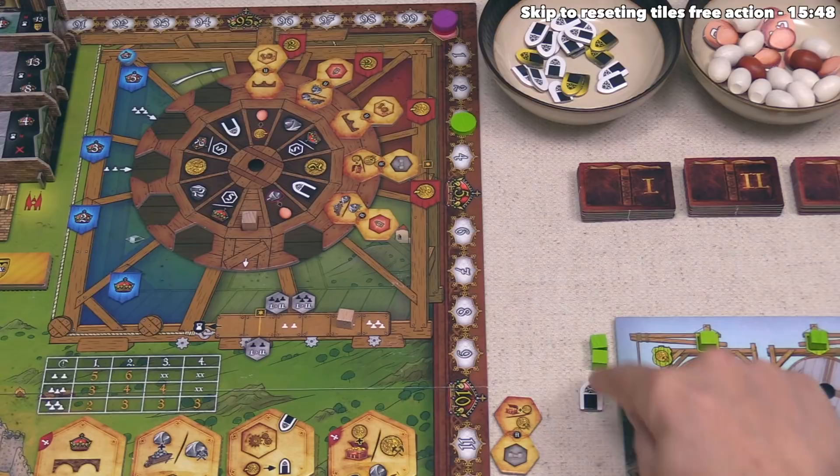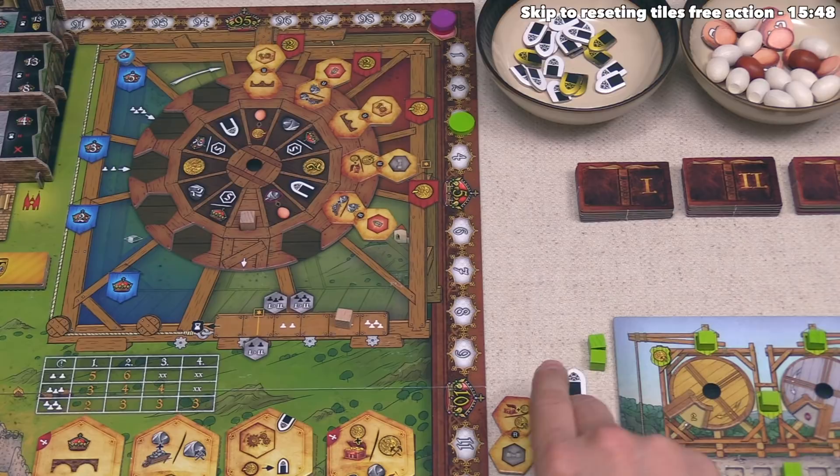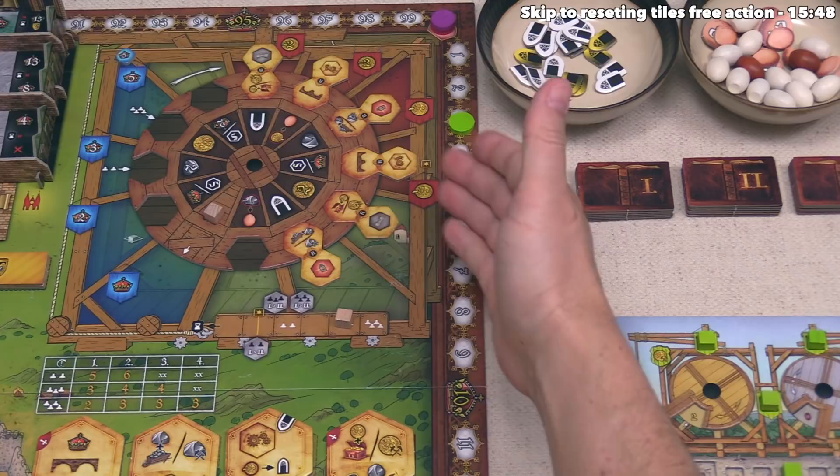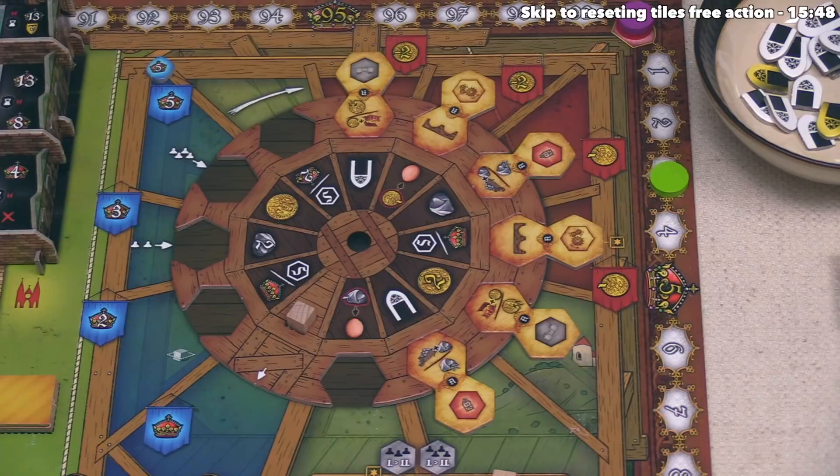Green is done with their action and their turn. They have one window, so they don't have to discard down — remember you can have up to two of either type, so if you have two silver and one gold you'd still discard one, bringing you down to two total. The wheel rotates once, the token is placed back on the wheel, and play moves on. It's now our second turn.